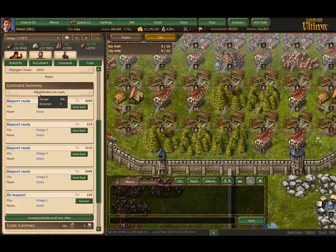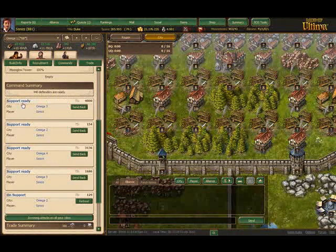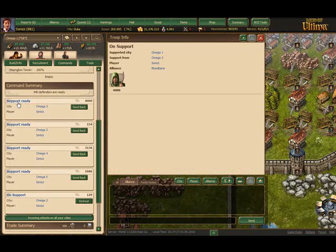This town itself only has 440 rangers, but I've got some military towns building up close by. I have 4,000 on support from Omega-3, 154 from Omega-2, and 31, 36 from another, 16, 86 from another. I'm actually building ballistas to bring in here before he arrives - I'm going to have 30 or 40 ballistas in place before he gets here. So whatever he sends, this is going to hurt him for sure.